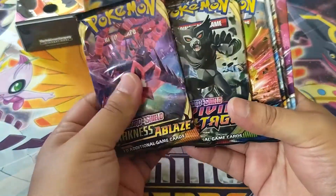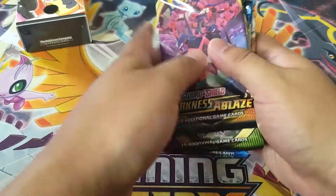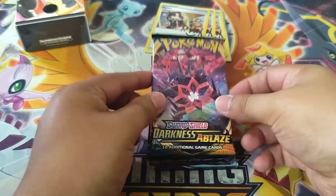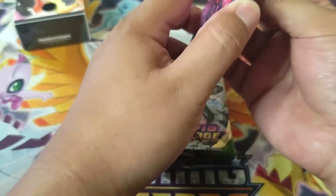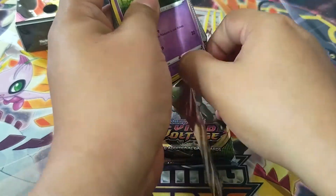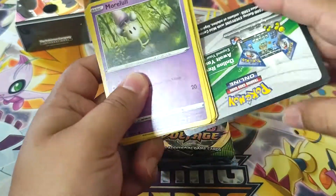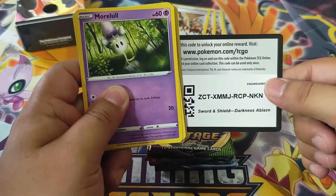We got Darkness of Blaze, we got Vivid Voltage, 2 packs of Battle Styles and 3 Chilling Reigns. So let's get started. First up, Darkness of Blaze. Here's hoping for Rainbow or Gold card so we can get maximum points. We might get at least 1 point from this first pack.